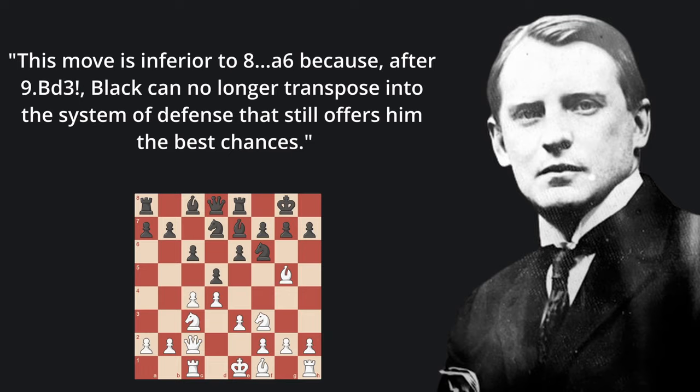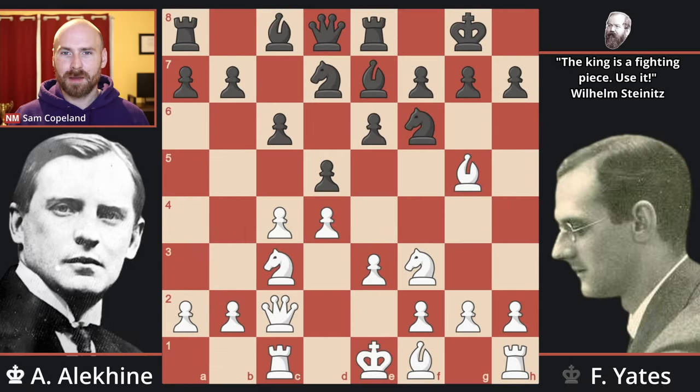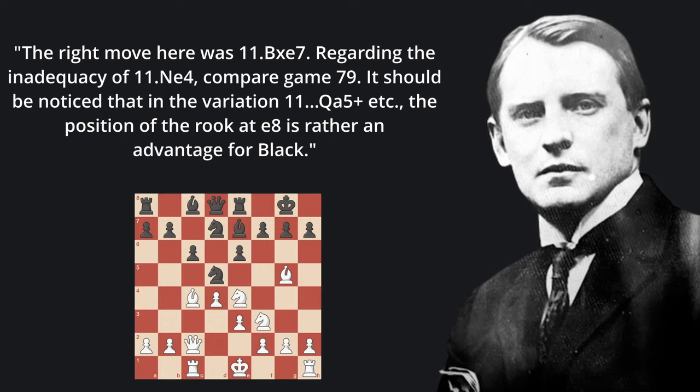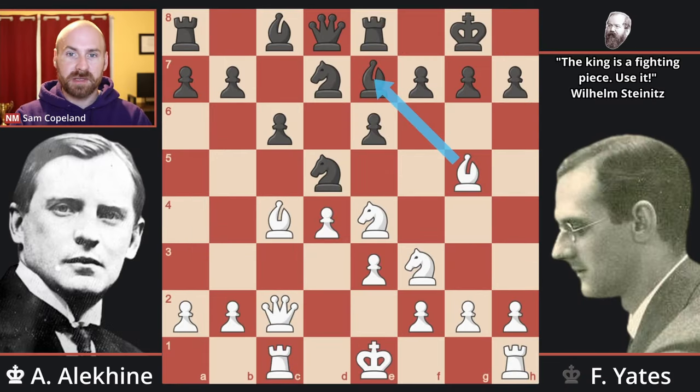Alekhine says this move is inferior to 8. a6, because after bishop d3 — played in the game — black can no longer transpose into the system of defense that still offers him the best chances. Bishop to d3, pawn takes c4, bishop takes c4, knight d5. At this point, Alekhine makes what seems to be really the only mistake he makes in this game: he plays knight to e4. He himself offers a perfect correction in his notes, saying the right move here was bishop takes e7. White gets a nice opening advantage after bishop takes e7 instead of the played move knight to e4.